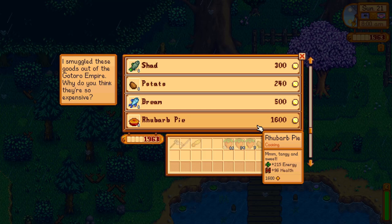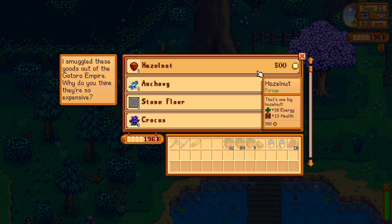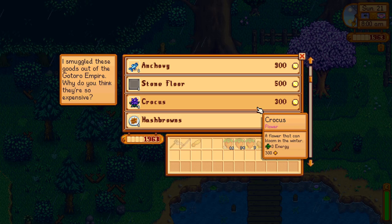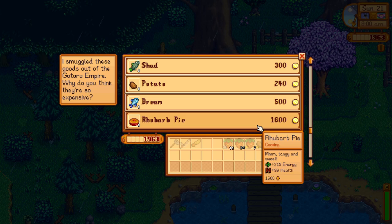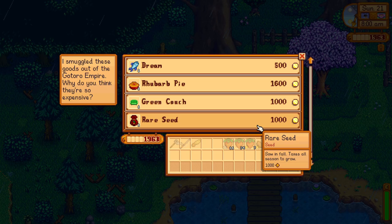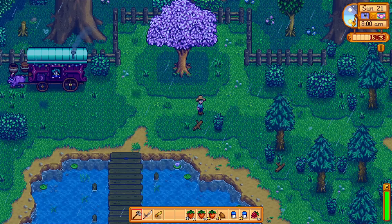Okay, so you've got some good stuff. There's stuff we could buy - it's just we'll find it when we get there. We'll find hazelnuts, we'll find crocus. I'm not too concerned about that. We already have a potato. We've caught a bream, a shad, an anchovy. The rare seed is tempting, but not today.